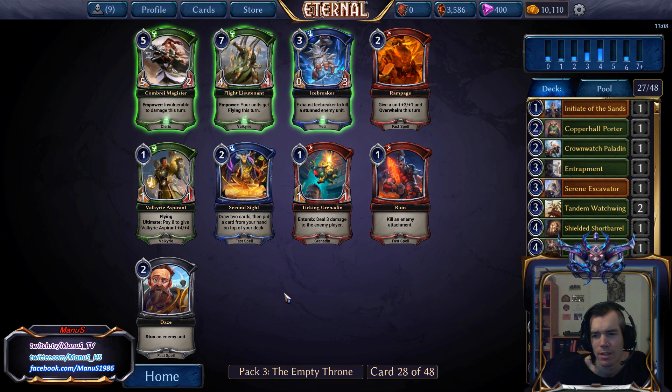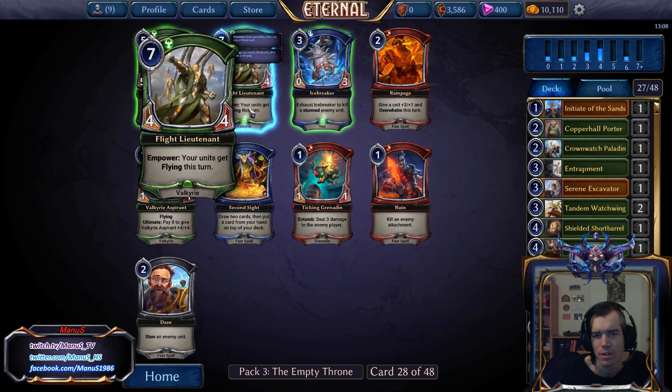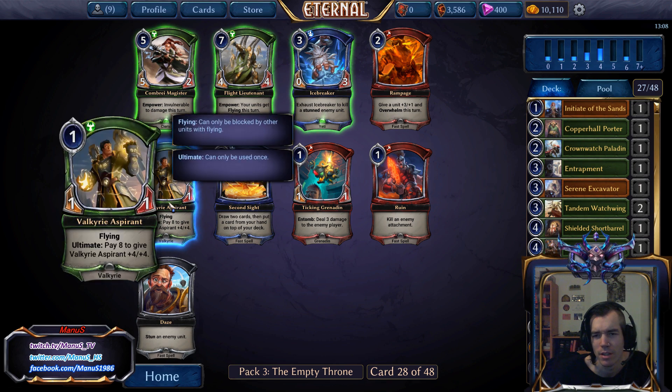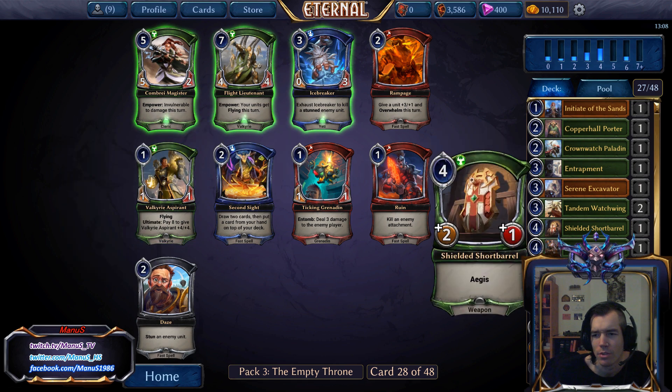A Valkyrie — pretty decent one, actually. Although our deck is so flyer-heavy that it doesn't do a whole lot for us here. We have enough for Ally nonsense, so I'm inclined to take Aspirant, as weird as it seems, because it's good for our Watchwings.